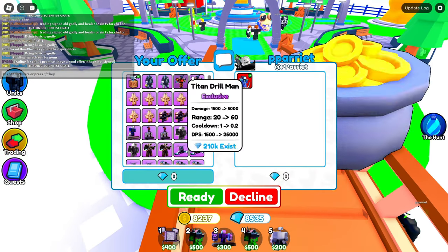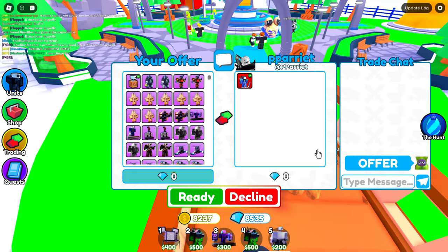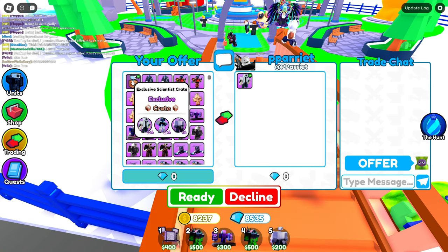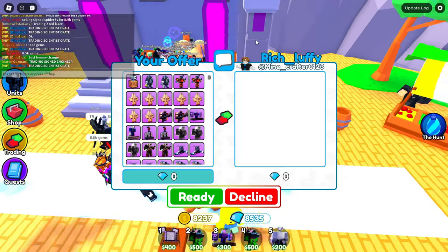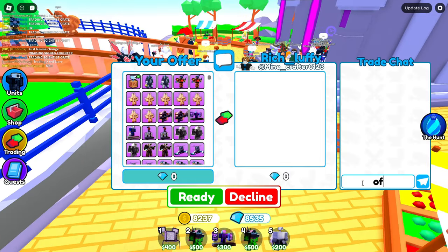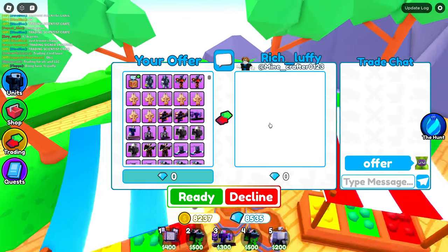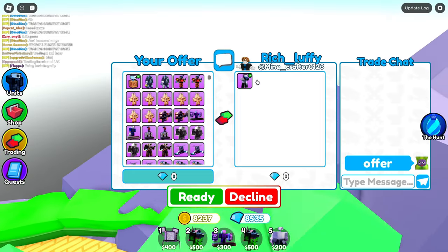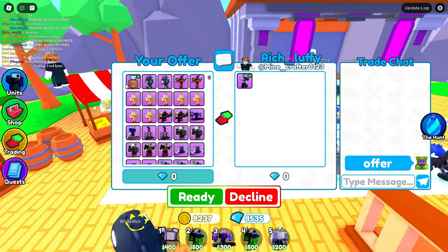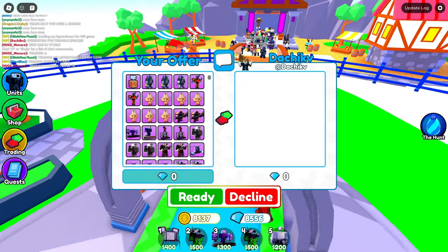Next guy puts a Scientist Cameraman — that's literally like the 70% chance drop from this crate, so I decline. Another guy with 'rich' in his name trades me — he has to be rich, right? He puts a Scientist TV Man, which is just a normal exclusive and not worth the Scientist Crate. I decline.